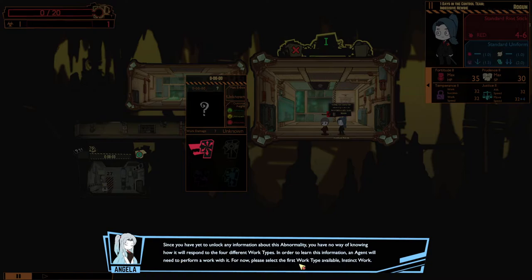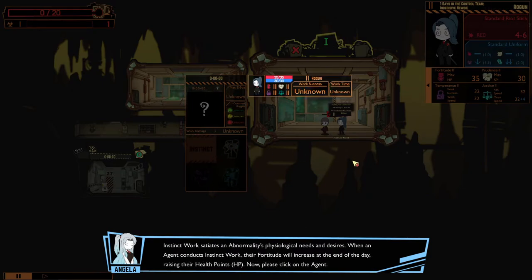Since you have yet to unlock any information about this abnormality, you have no way of knowing how it will respond to the four different work types. In order to learn this, an agent will need to perform work with it. For now, please select the first work type available — Instinct work. Instinct work satiates an abnormality's psychological needs and desires. When an agent conducts instinct work, their fortitude will increase at the end of the day, raising their health points. So my agents level up — this one has 35 HP points.